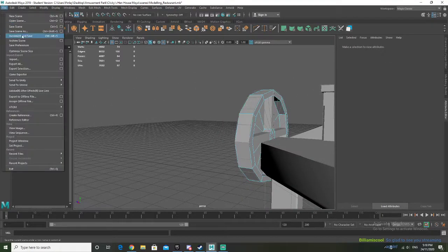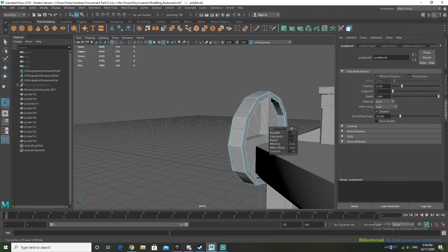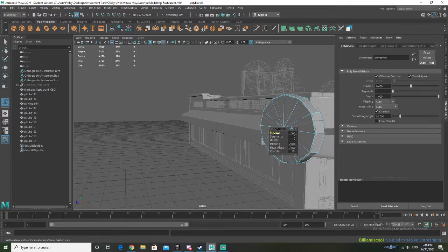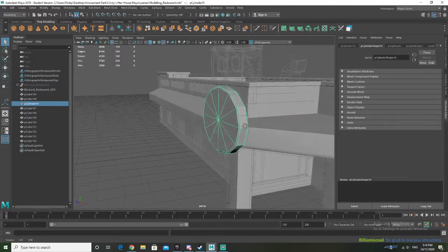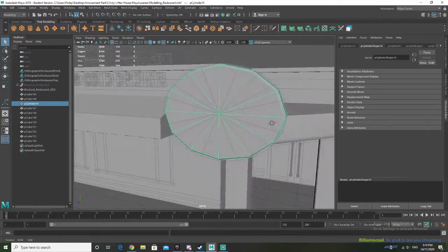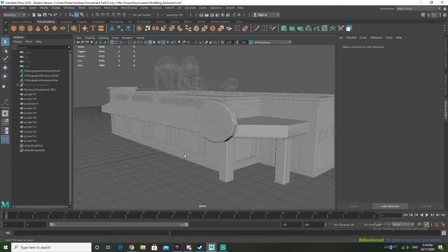Making real good progress, I'm very happy right now. I'm going to save again — save scene. I'm going to try beveling these edges and see if it works. Bevel. Mesh clean up, apply — cool. Basically just to make it slightly more round, make it more real.